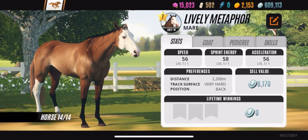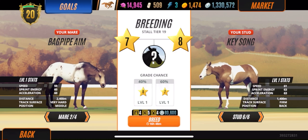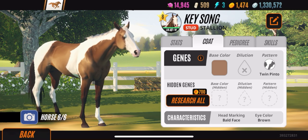Let me go ahead and explain it from the breeding page. We're going to start with Key Song. Look at the coat — you see the base color, little chestnut color, no dilution, and the pattern is Twin Pinto. The hidden genes we have no idea about — you've got the base color hidden, the dilution hidden, and the pattern hidden.